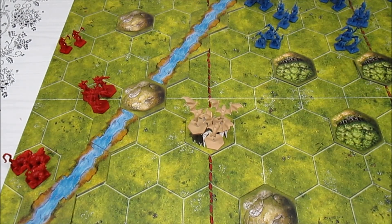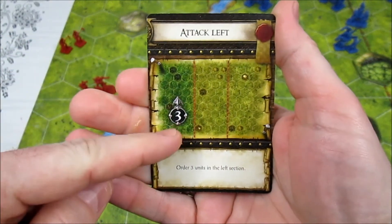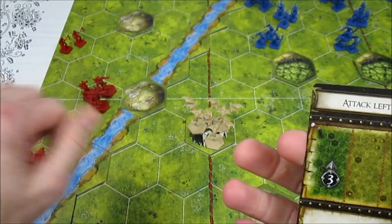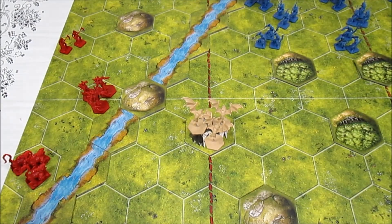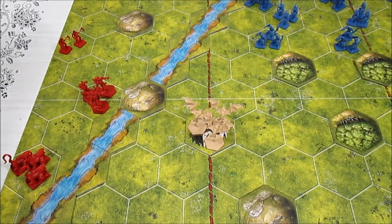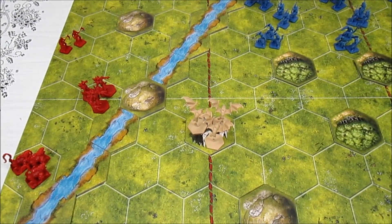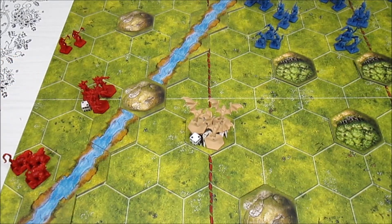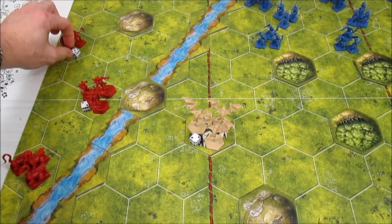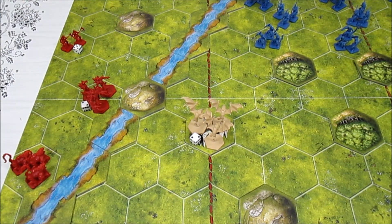Carrying on, the Uthiks are going to play their command card and they are playing Attack Left, which means they can order three units on the left side of the board. I've turned the board around because it's the Uthik player's turn, so we're looking from the Uthik player perspective. They're going to activate three units from the left: the razor wings because they're just awesome, the grotesques, and the blood harvesters up here. That is the conclusion of the order step.